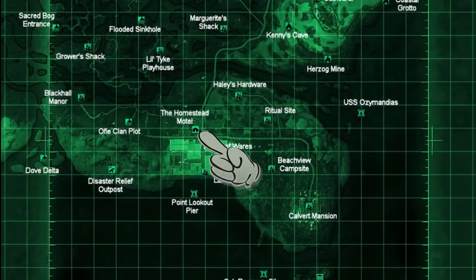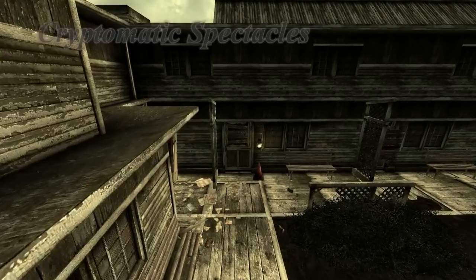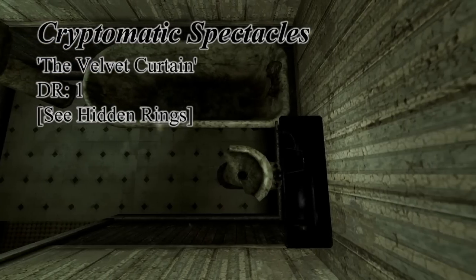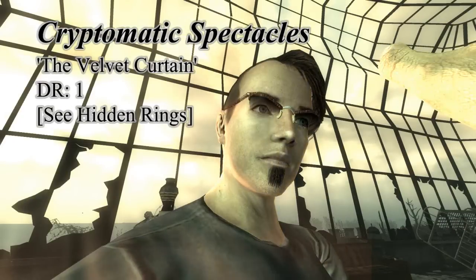We begin our search in the Homestead Motel in room 1D. In this room you can begin the quest the Velvet Curtain and get the Cryptomatic Spectacles. These are located in the toilet tank in the bathroom, and later on in the Velvet Curtain quest these will help you get another unique item.